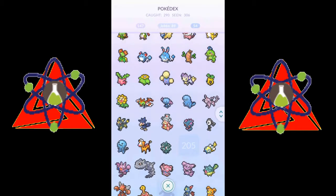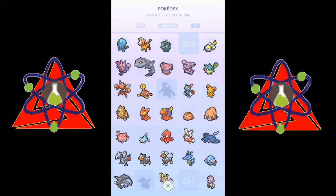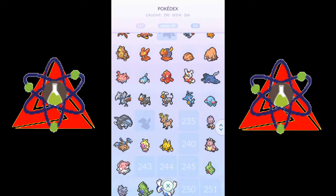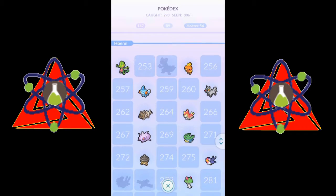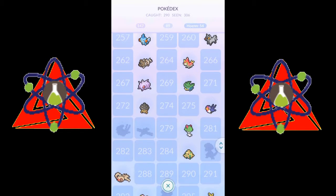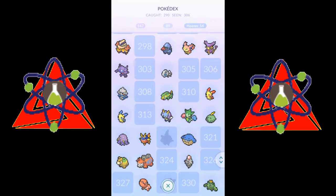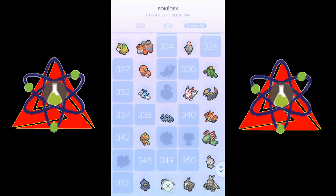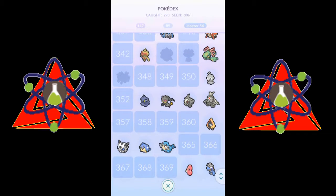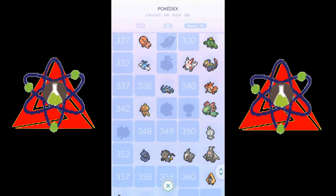Unown. Oh, look at Mantine! And then here are the Hoenn ones that I have. Whalemer — some of these are just too cute. It'd be really cool if they were feeling nice and allowed you to change it in your settings to keep it like this or switch it back. That would be awesome.